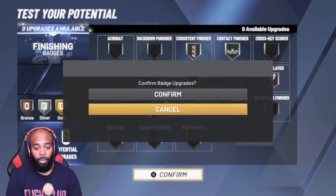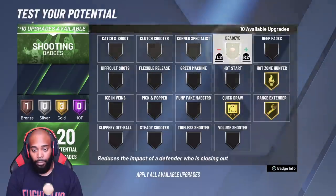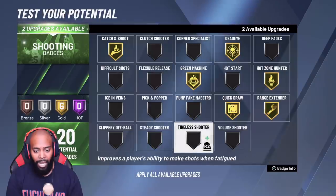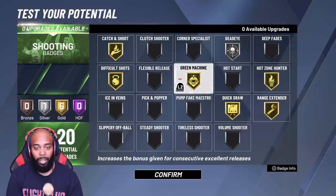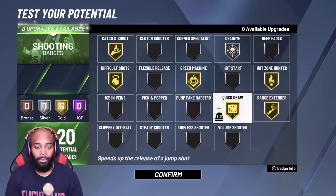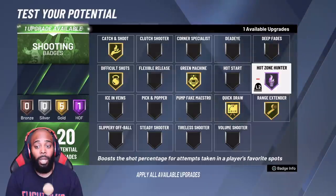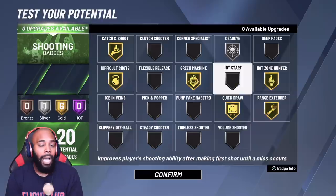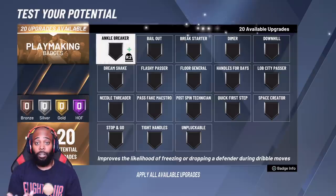For shooting badges, ideally this is what you'd want. I had Difficult Shots rather than Tireless Shooter or Flexible. I currently have Quick Draw on gold, Range Extender on gold, and Hot Zone Hunter on Hall of Fame. Some people say Dead Eye is broken — I could swap it for Hot Zone Hunter and Range Extender on Hall of Fame if I wanted to. But I'm not a pure sharp, so I'm not sad about not having Hall of Fame badges. Remember: once you max all the badges, you can swap them around however you want and get a feel for what works.